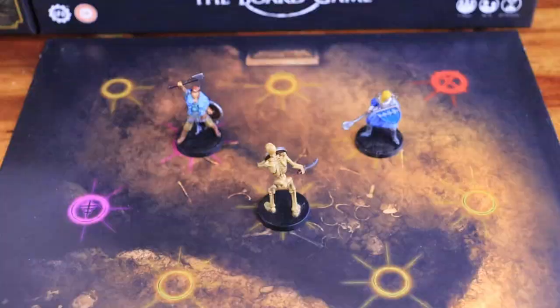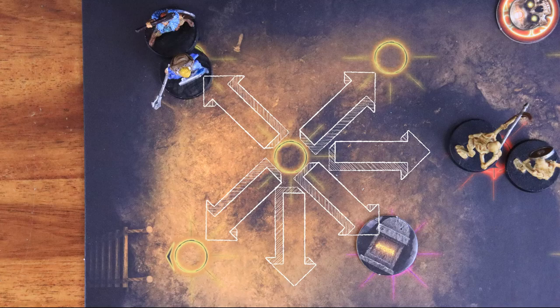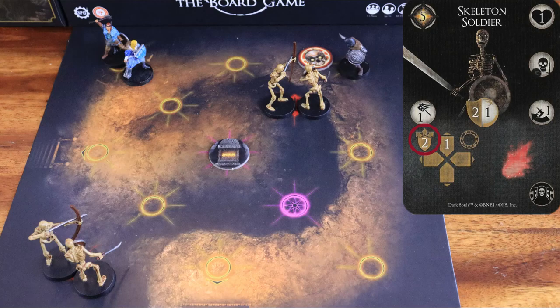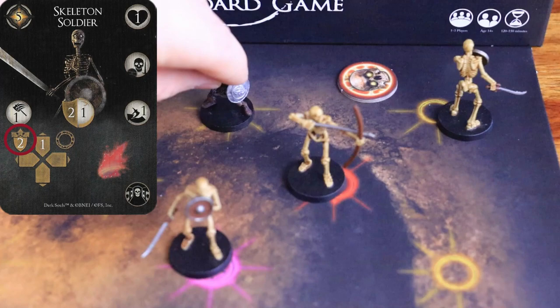The enemy moves one node towards the nearest character. Move the model from its current node to an adjacent node — any node directly next to it horizontally, vertically, or diagonally. Note that enemies and characters cannot move into nodes that have chest or tombstone tokens. If an enemy moves onto the same node as a barrel, discard the token. The skeleton soldier movement also has the push symbol: each time the enemy moves onto a node, move all player characters from that node to an adjacent node further away from the source of the push. You cannot push a character or enemy onto a different tile.